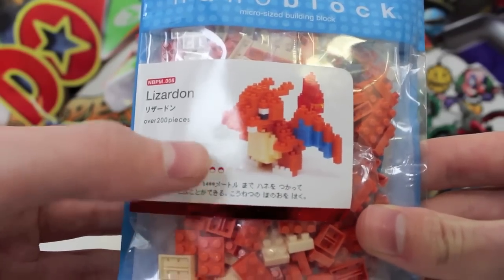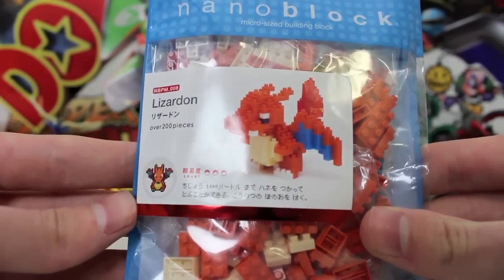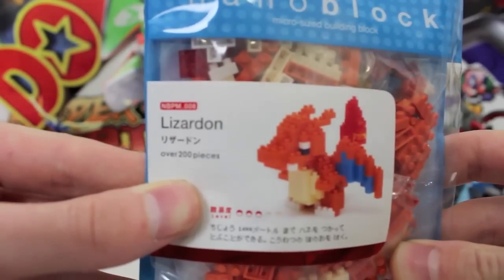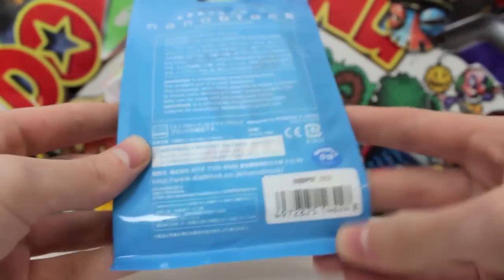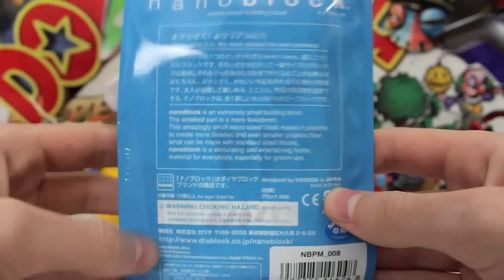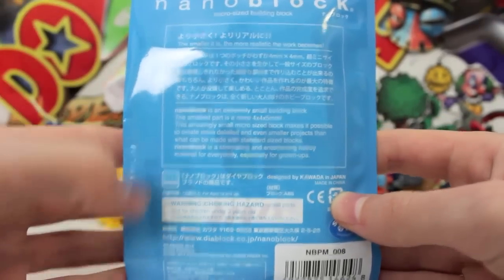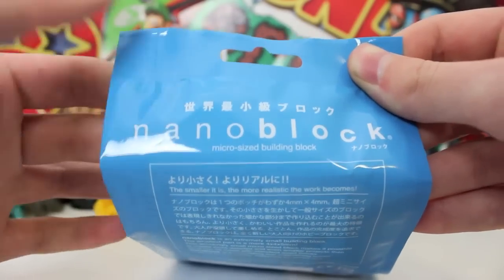What I'm most worried about is it's three Pokéballs out of five, so that does mean it's a slightly harder model. We've got all the Japanese writing down the bottom, over 200 pieces — this is going to be a worry, let me tell you. Up the top it's just got Pokémon X Nanoblocks because it's the Nanoblocks Lego collaboration sort of dealio. On the back we've got the Nanoblocks barcode for Charizard. Warning, choking hazard — and a whole bunch of Japanese saying the smaller the item is, the more realistic the work becomes. So the smaller it is, the better it's going to look.